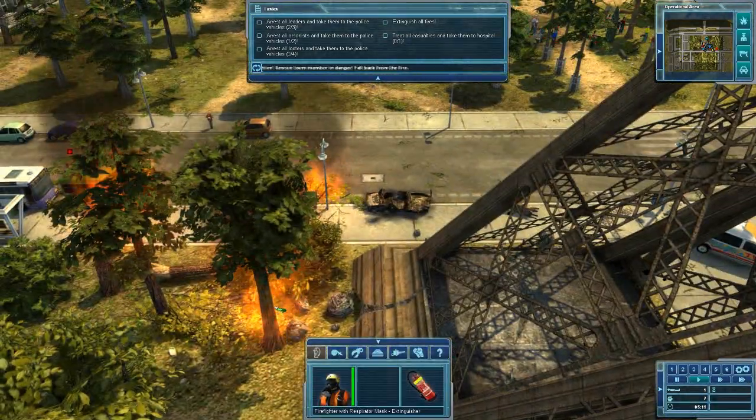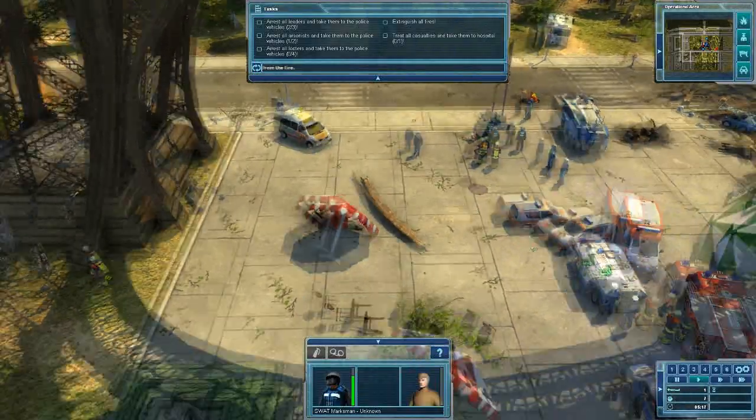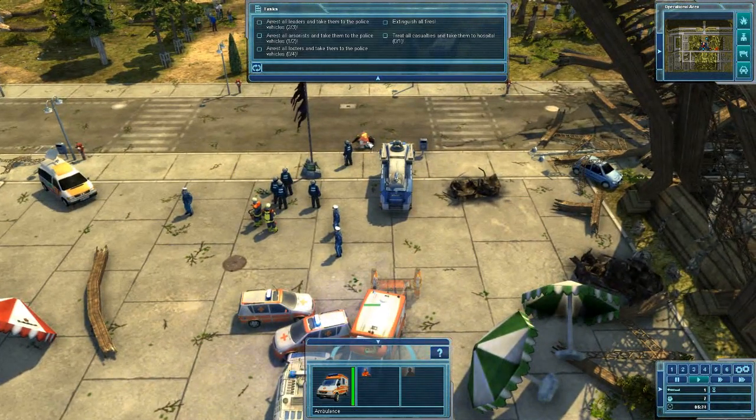Your fire extinguishers — you guys should all manually come up over here. I've got this police guy — we're going to arrest him. Put him over in this vehicle. Now, should I bring a doctor over here — or an ambulance? To that guy. There's so much micromanagement we've got to do. It's crazy.